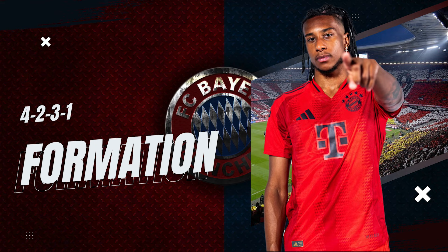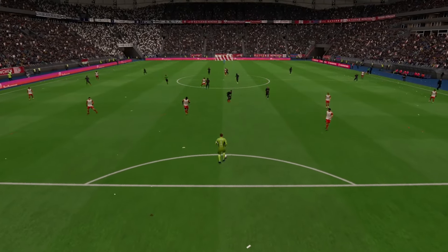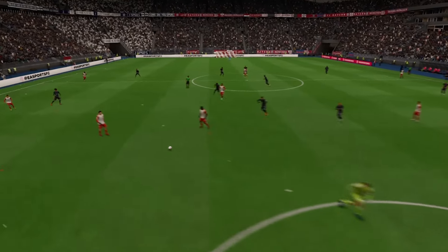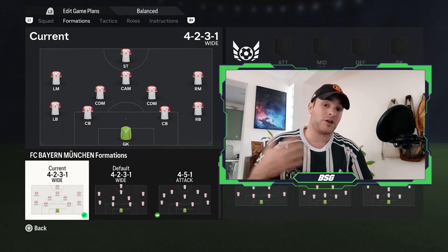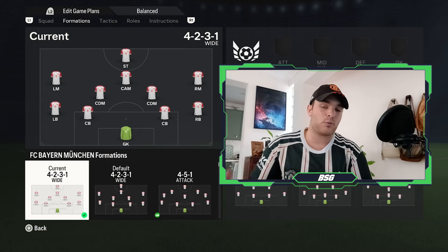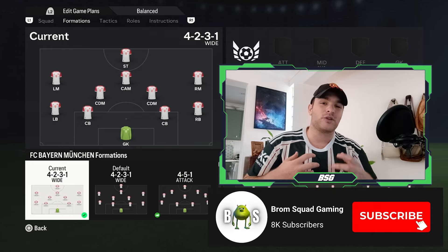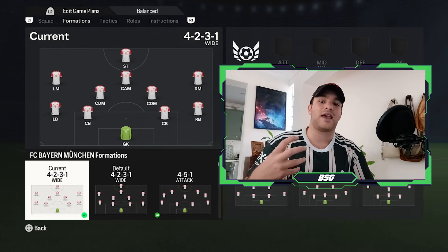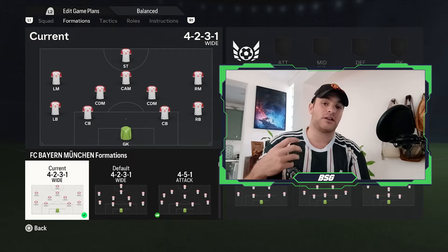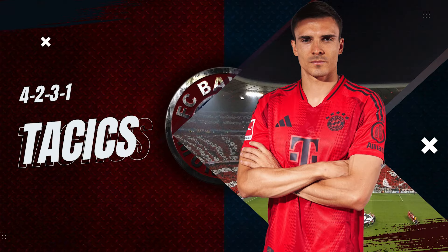The formation to Vincent Kompany is insignificant - it's more about how the team play and how they build their attacks from back to front. For a large majority of their preseason, they have set out in a 4-2-3-1. The first game versus Tottenham featured a more natural number nine, whereas the second game, which they won 3-2, was more of a 4-3-3. You would still see strong remnants of combination play between Jamal Musiala and Thomas Müller in the number 10 and number nine roles.